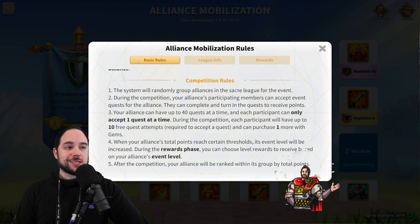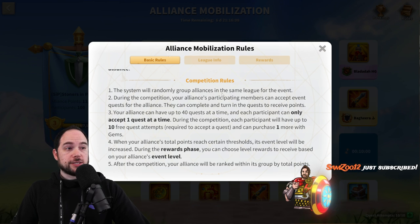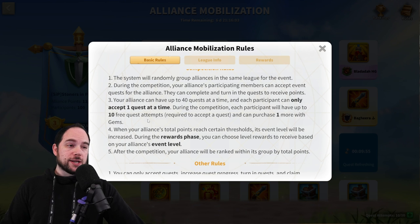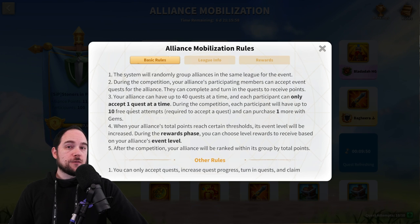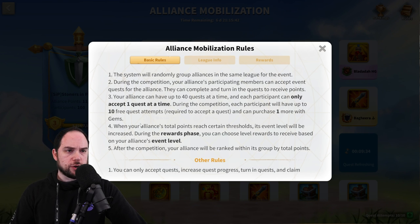The system will randomly group alliances in the same league for the event. During the competition, your alliance's participating members can accept quests to get points. You can only have one quest at a time. During the competition, each participant will have up to 10 free quest attempts required to accept a quest, and can purchase one more with gems. It looks like you can only get one total, so it sounds like it's 11 attempts total.